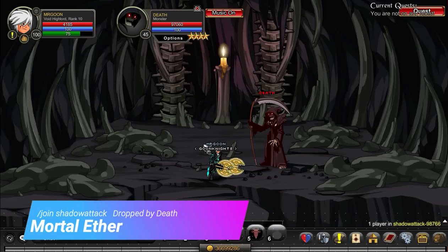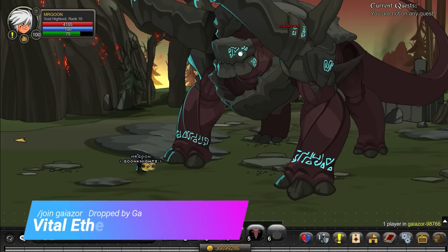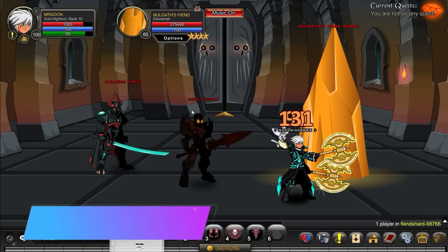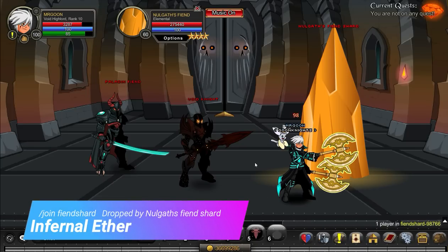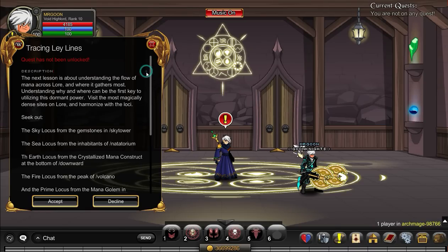Next up, join Shadow Attack — this time you want to defeat Death, which farmers will be more than familiar with. Next, join Geysor and that will get you the Vital Aether. Then head to Join Fiend Shard, where you want to defeat Norgath's Fiend Shard, and at some point you will get the drop that you need.